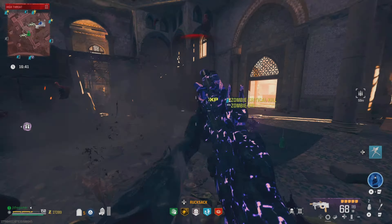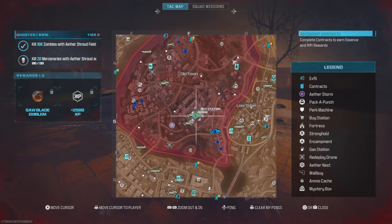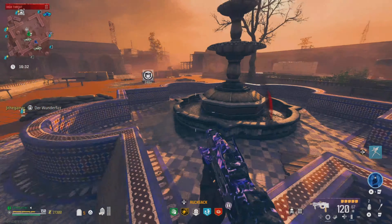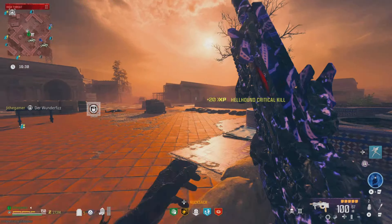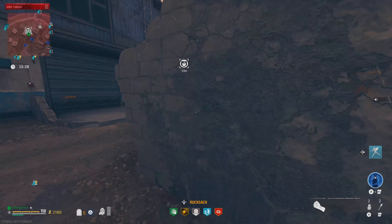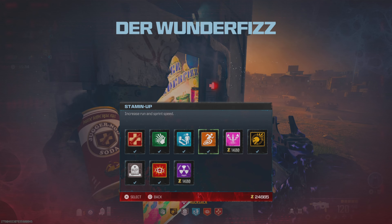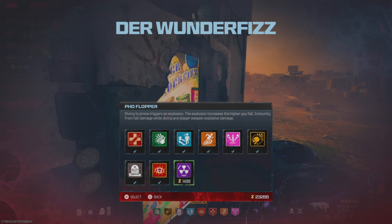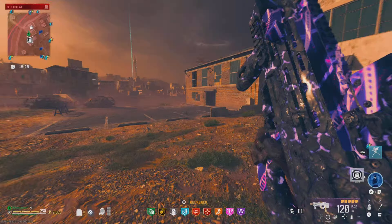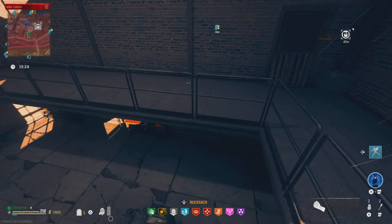Let's go get some of the other perks — let's find the machine. We're going to grab the stamina perk, which is going to be even better now. If you thought we were fast before, now think about it — we're going to be extremely faster with stamina added on top of the mobility this weapon already gives.